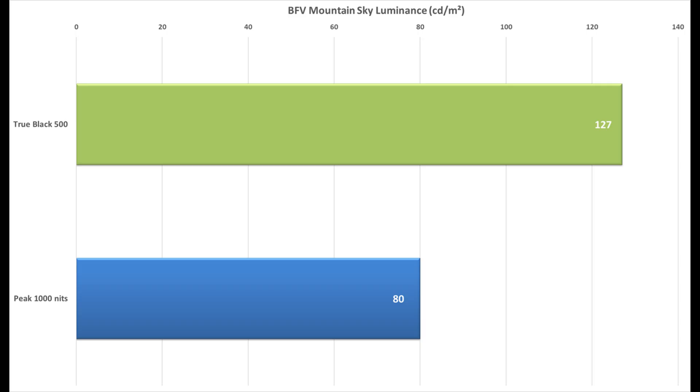I also measured a patch of blue sky to the right of the sun, shown with some readings here. True Black 500 provides an accurate representation of medium shades like this. And you can see the sky point I measured is significantly dimmer when using the Peak 1000 nits setting — 127 nits with True Black 500 versus 80 nits with Peak 1000 nits. Conspicuously absent here is the EOTF boost setting, because I wasn't able to get a good representation of the sun or other bright elements in this scene using that setting.